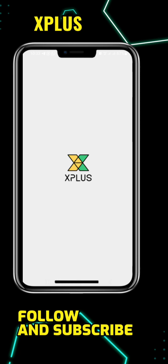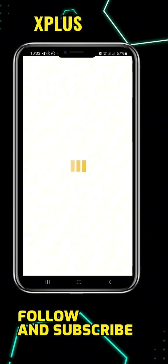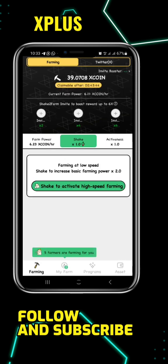All you just need to do: once you register, use my referral code, and after you register you just get started. Once you open the app, this is what the app will look like.